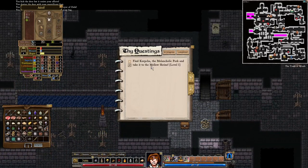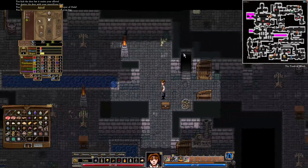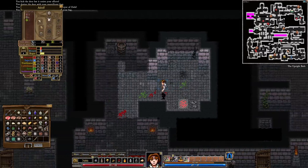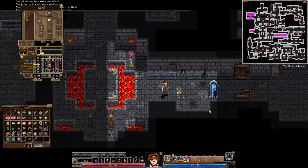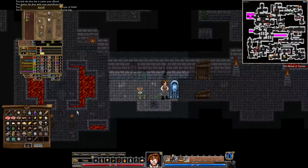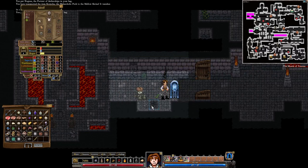What other quests are we still ongoing with? We still need to find corp chow the melancholic pork and take it to the mellow shrine — we've already been there, so let's go back. The mellow shrine is over here. Where was corp chow? Here it is. Quest complete — your reward: power hawk all the opera of socks!